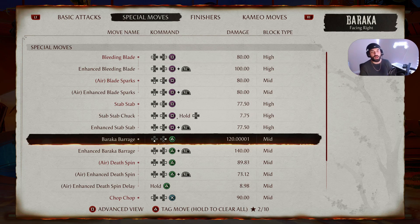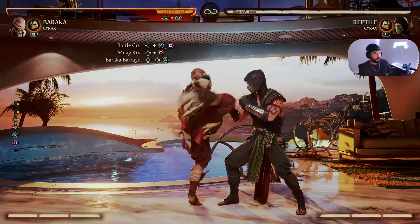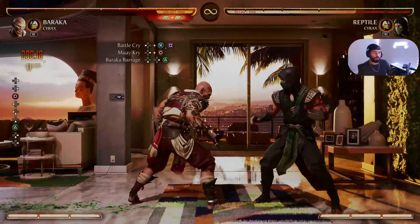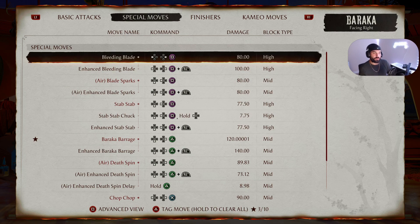If you want a little extra damage at the end of that combo, we can do Baraka Barrage instead. Tag it with triangle — Baraka Barrage is Down Forward Triangle or Down Forward 2 on PC and Xbox. With that variation the combo hits for 29 damage. Let's go!